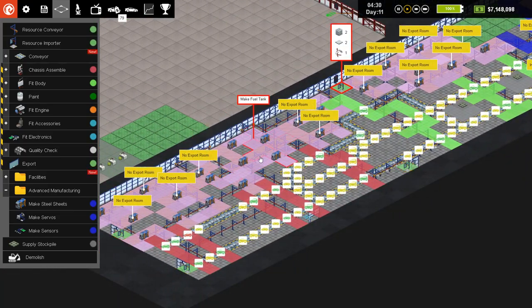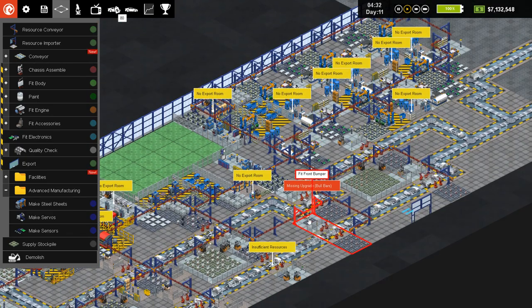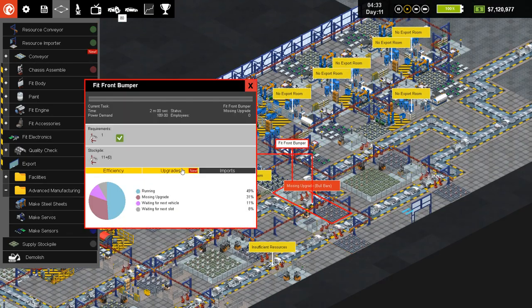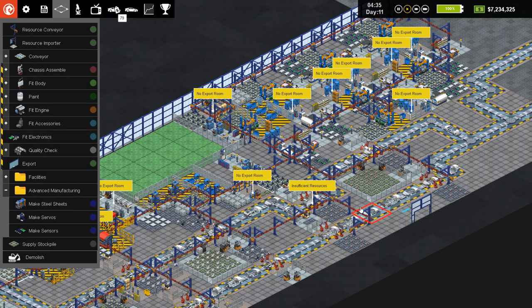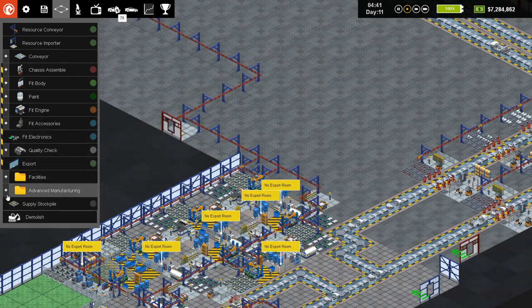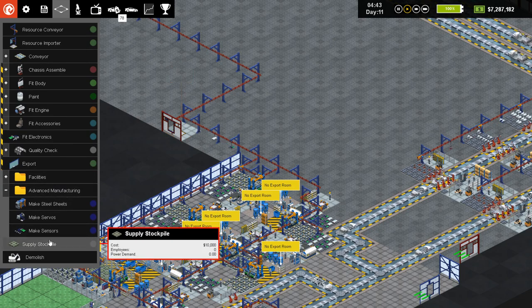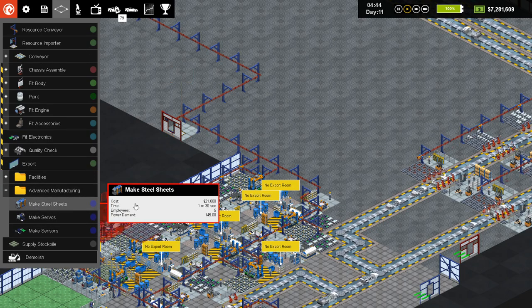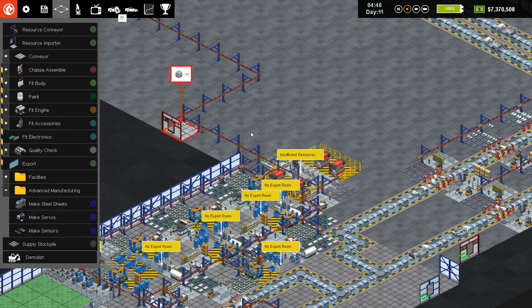Looks like we've caught up on all of our import needs — I like that. Missing upgrade bars — all right, let's upgrade all slots. Great, mission accomplished. Speed that up a little bit. The only manufacturing I didn't get set up was the steel sheets because I just ran out of room, so we're gonna set those steel sheets up over on this side.